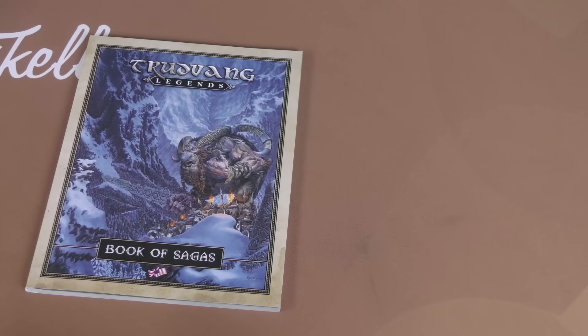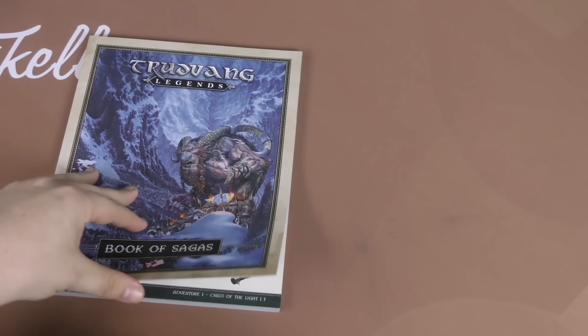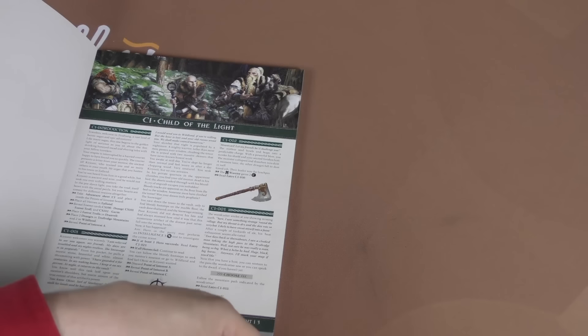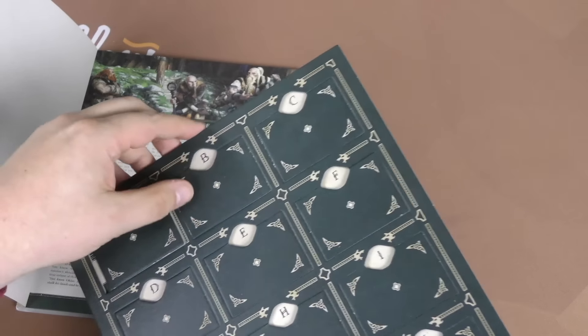Here we have the Book of Sagas. This is basically what an app used to look like when we called them books. In this, you'll start a specific campaign. So this is the introductory campaign, C1, Child of Light. When you do a campaign, you're going to be using this board here.